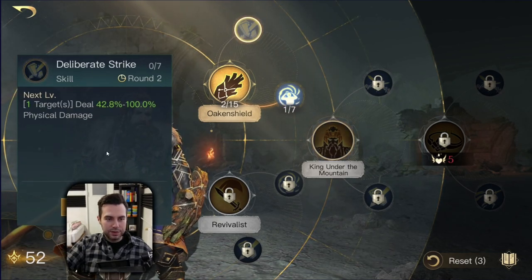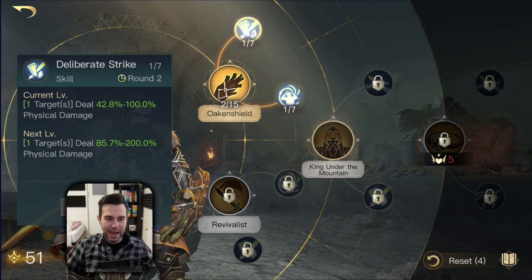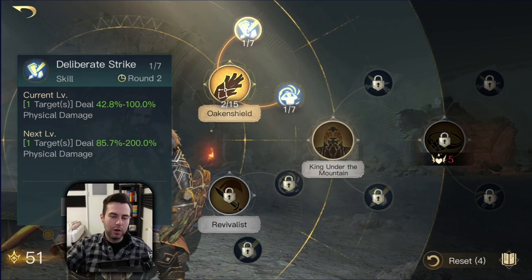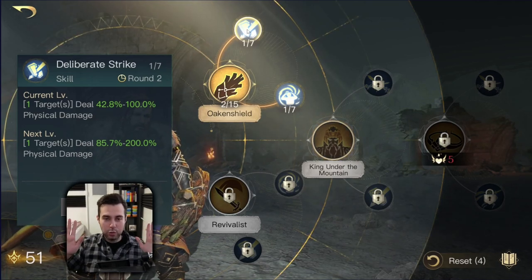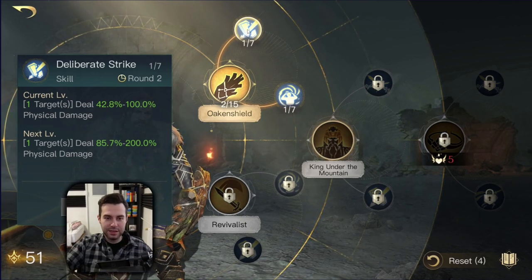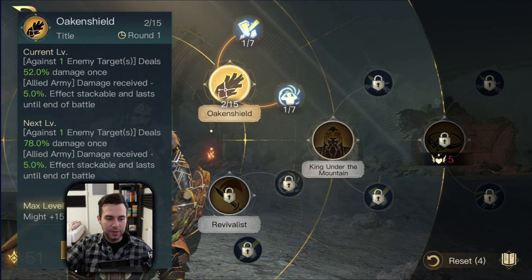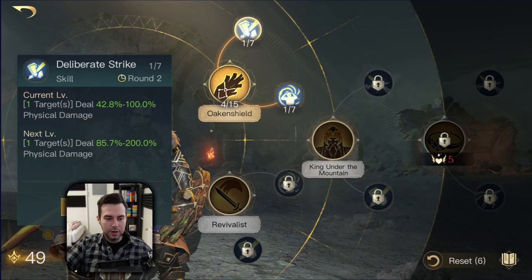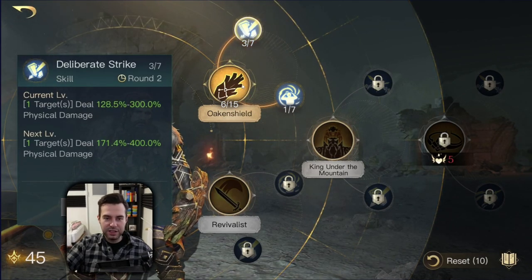Then put one point into Deliberate Strike — this is Thorin's strongest damage dealing ability. Once maxed out, it deals around 300 to 700% physical damage. This is why you should focus on maxing it as one of your first abilities. From this point, rotate between Oak and Shield and Deliberate Strike, going back and forth between these two skills.